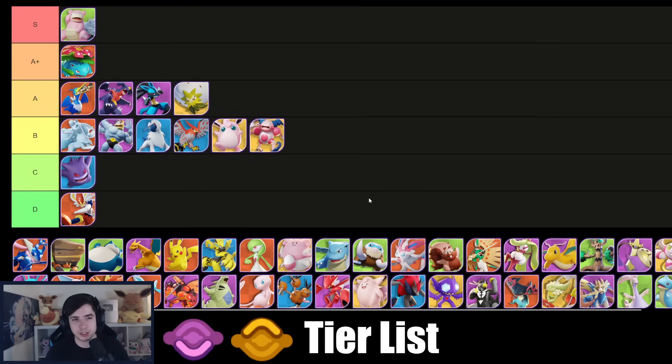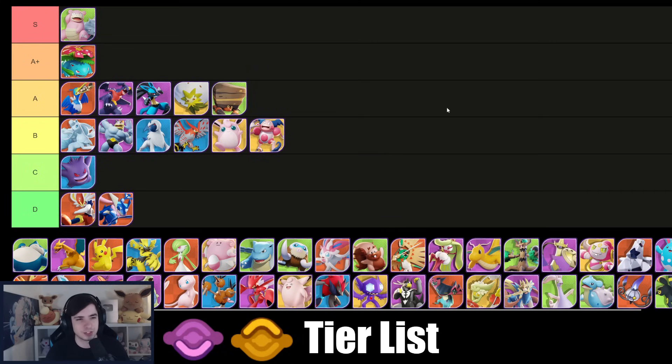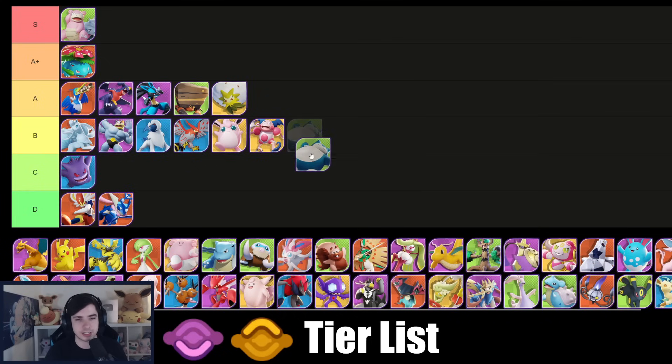Greninja is terrible — don't want to talk about it. Crustle goes into A tier as a quite solid underrated defender; we even saw it in grand finals and tournaments, so if you play defender you should pick up Crustle 100%. Snorlax is also quite underestimated as a defender — it's bad in solo queue but overall not too bad. I think it's somewhere between A and B, but because of solo queue I'm putting it into B tier.